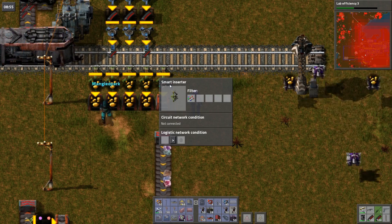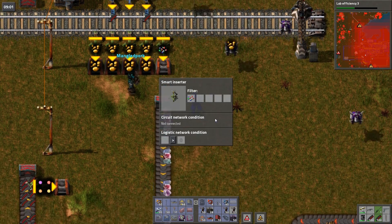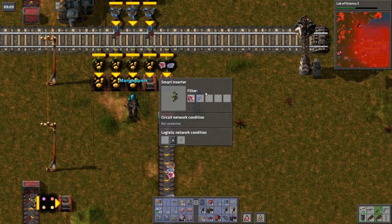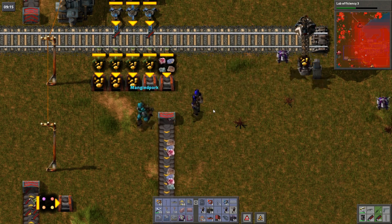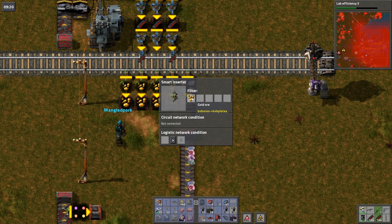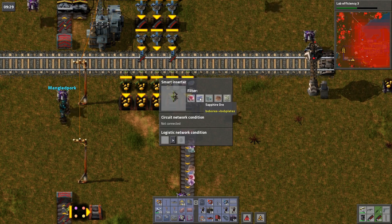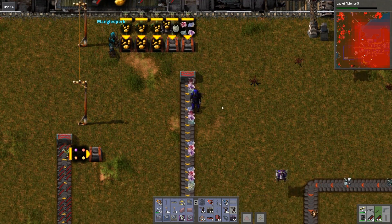If you want to unload a bunch of different stuff from this train — the piercing rounds ended up in there. There's an unsorted gemstone ore option — I think you can tick it in map generation and then gem deposits come as one thing instead of individual gems. We can only pick five filter slots and there are six different kinds. You can split it between different inserters, or just get the robots to do the unloading.